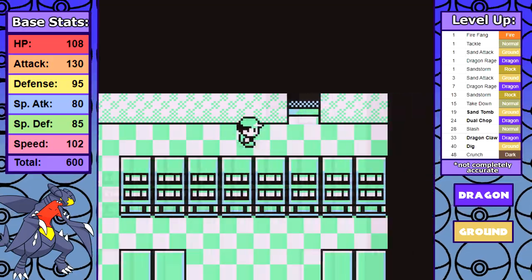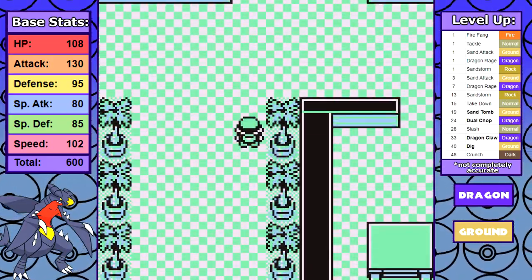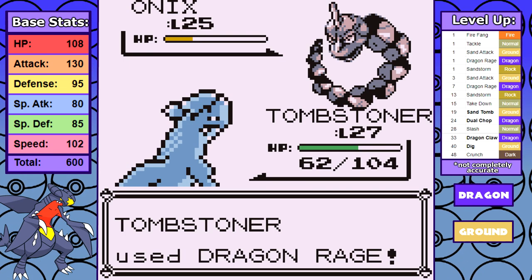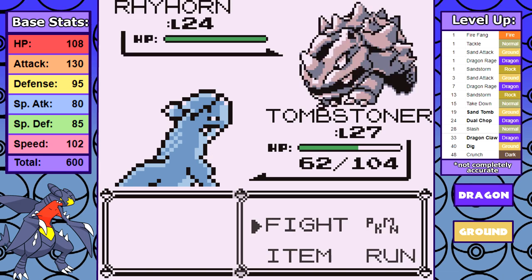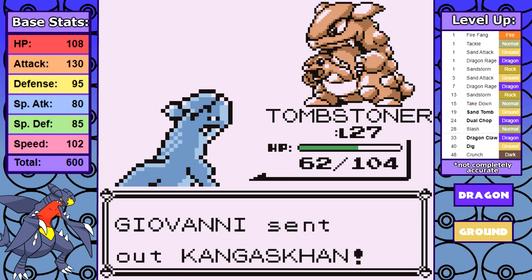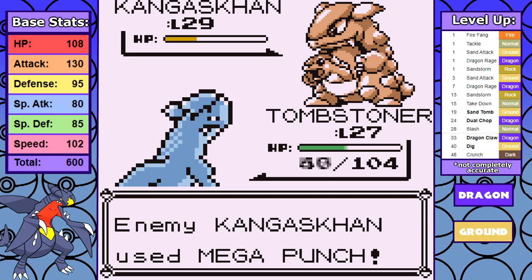From there I hit up the Rocket Hideout, grab the PP Up, and then it's time for Giovanni number one. You might think Dig would be better for this fight, but just like last time, it's a two-turn move and I can finish them off in two turns without it, so it works out the same. The Kangaskhan gets me a little low since it has Mega Punch in this ROM with the move updates, but nothing too concerning.